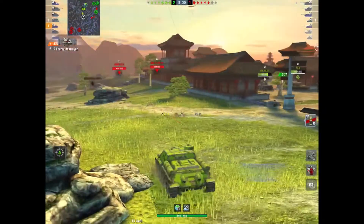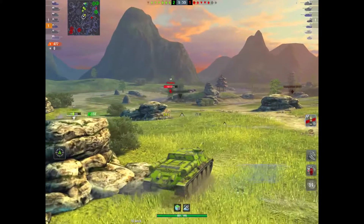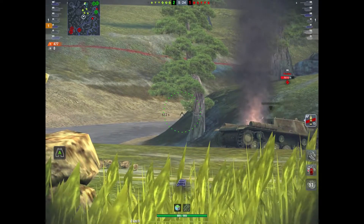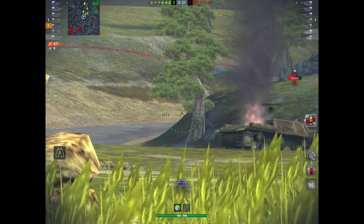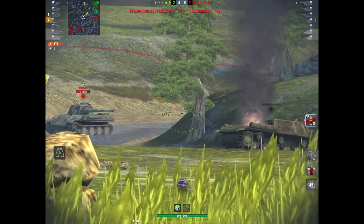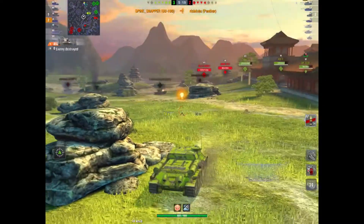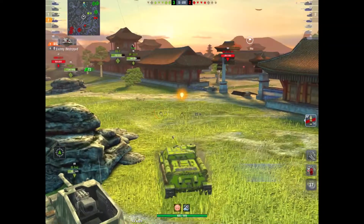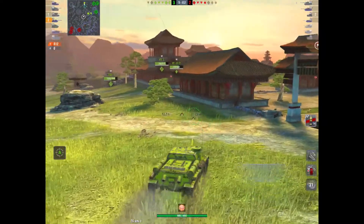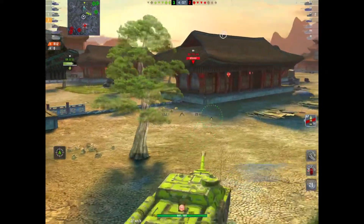Spine Snapper has already dished out shy of 500 damage and taken a kill in the first minute of the game. This is basically a T-34 chassis with a fixed casemate on top, which gives it a lower profile and slightly that trolly armour that a T-34 has. The frontal armour is pretty thick but not that thick. He's got kill number two already — shy of a thousand damage. It dishes out a reasonable amount of damage with quite a lengthy load time for its tier.